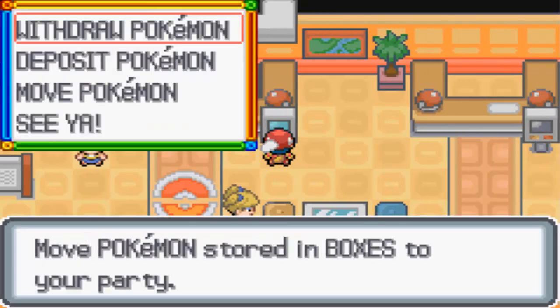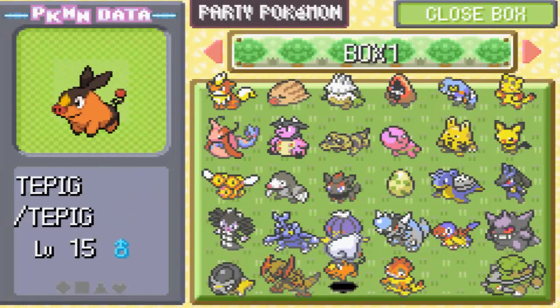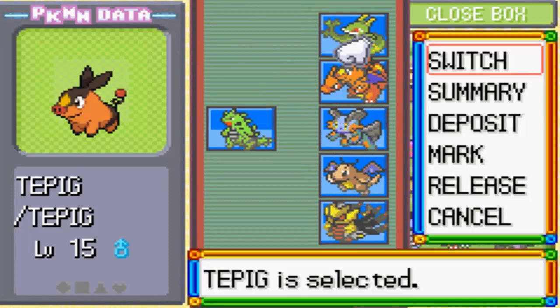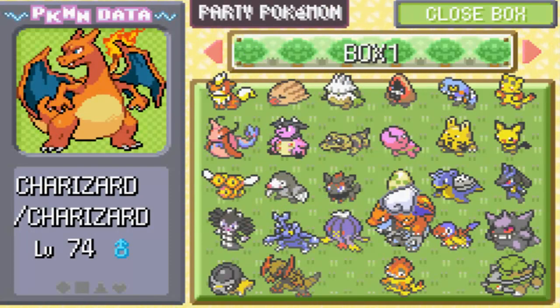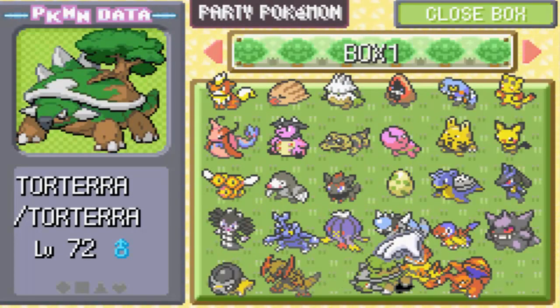I'm actually gonna go ahead and take out Charizard right now. Oh, I totally forgot what I was thinking. I'm thinking that I'm not gonna have a Ground-type Pokemon with Torterra being gone - I totally forgot the fact that I had a Swampert on my team. What a fail on my part. That's just not even knowing. What a fail.